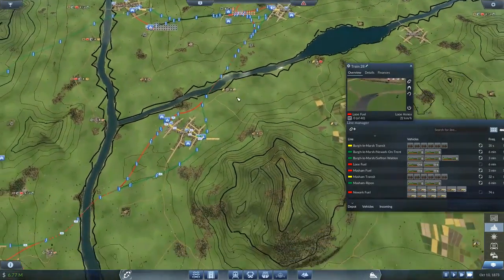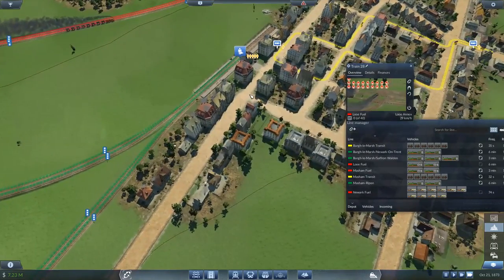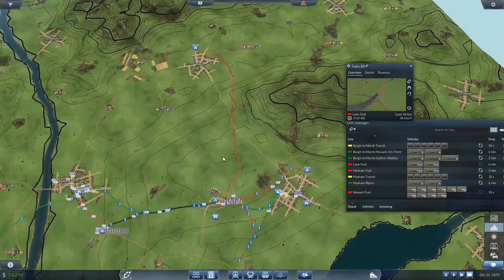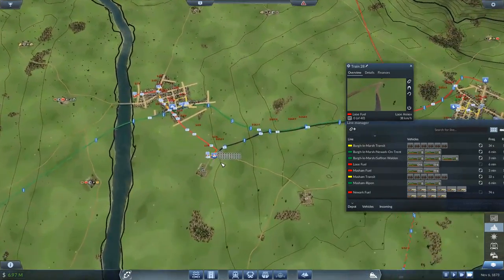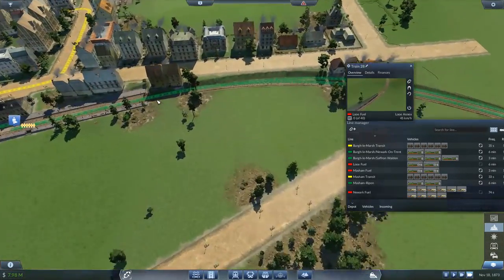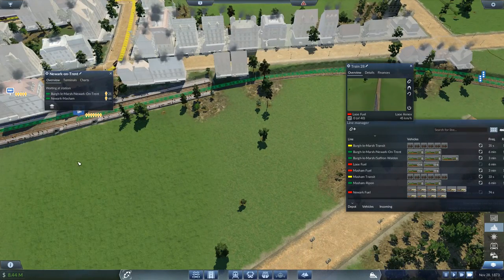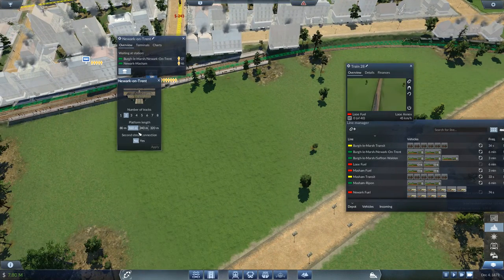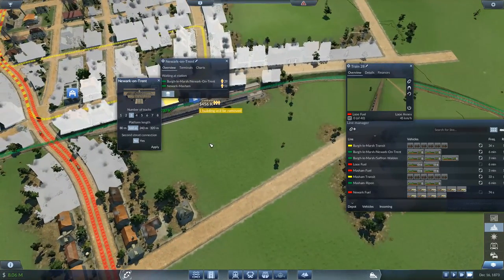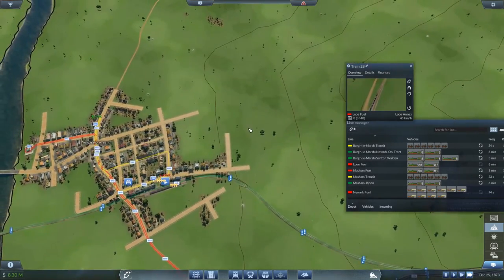While that's rolling, should we actually get passengers up there right now? Because we could branch off of Mashem — or even off of Newark. That would actually work too, because if I upgrade this and put the track on this side and take out one building — let's do that, just because we can and we have the money.